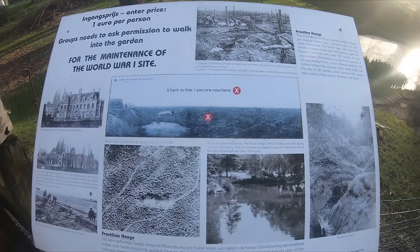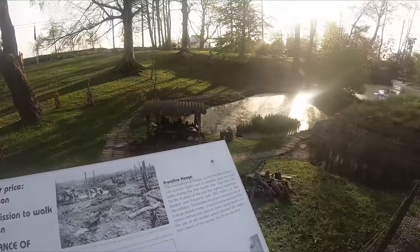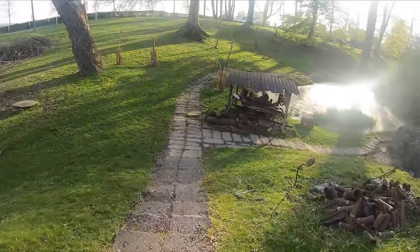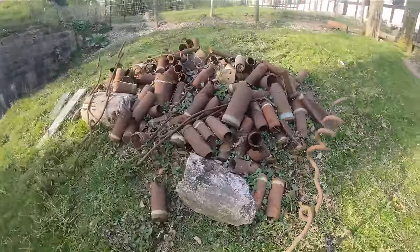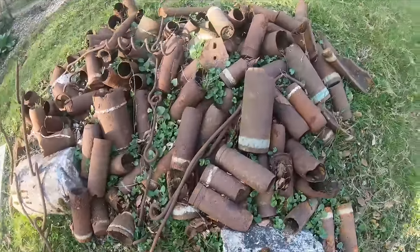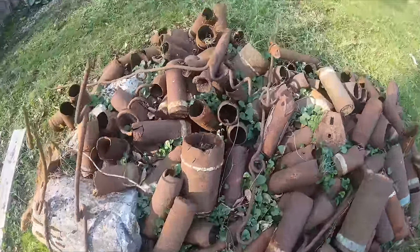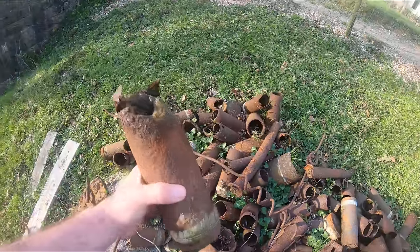Diesem letzten Blick zurück auf den Bunker verlassen wir diese Location und fahren weiter. Wir sind hier im Außenbereich vom Hoge-Krater-Museum. Wie der Name schon sagt, befinden wir uns in Hoge, in der Nähe von Ypern, wo der Gaskrieg stattgefunden hat. Wir sehen hier teilweise noch Granatenhülsen, die für den Transport von Gas waren – abgeschossen, das sieht man am Führungsring. Hier liegen nicht nur fünf, sechs Stück, sondern hunderte von diesen Gasgranaten.